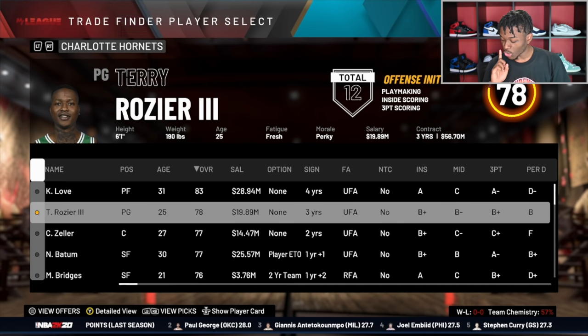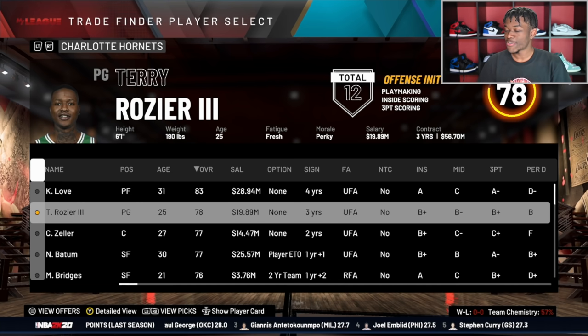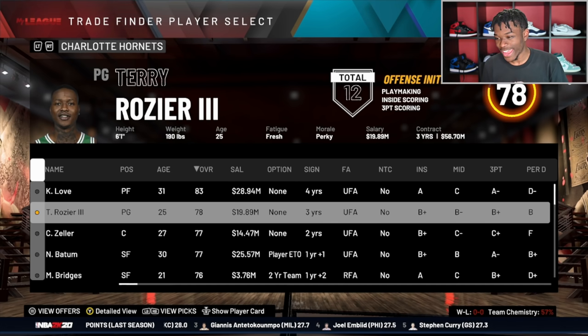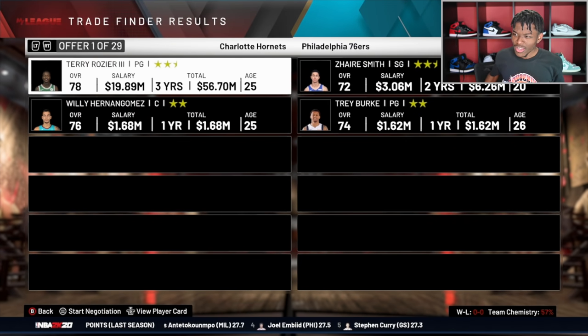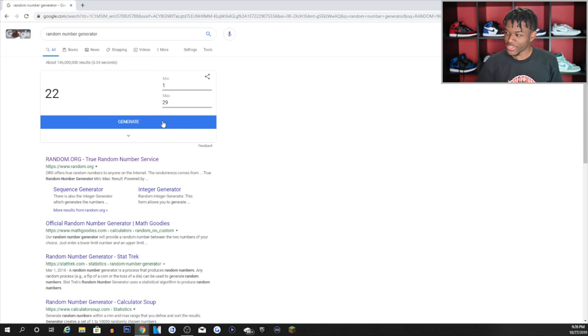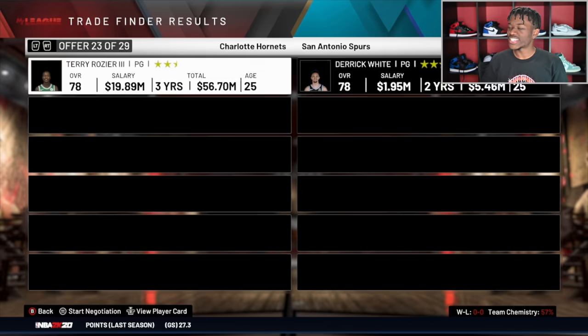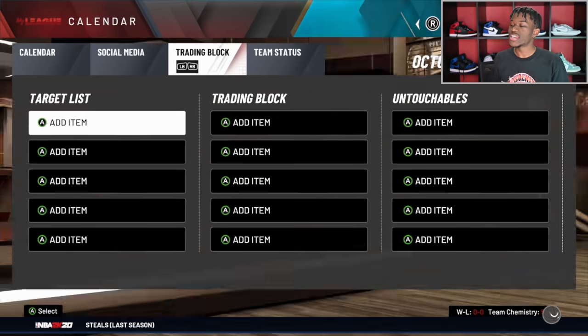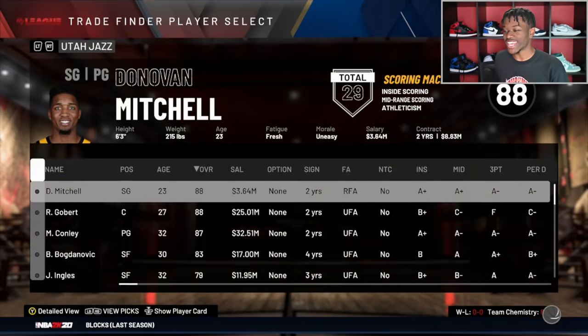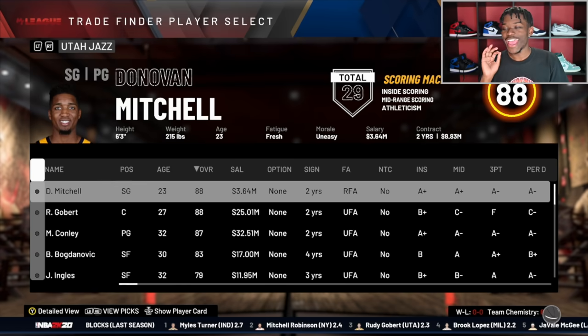The Hornets' best player is Terry Rozier and we will trade him. There are 29 offers — these are not going to be amazing trades for a guy like Terry Rozier. They get Derrick White back in return: same overall, different play styles, but the deal is done. Moving on to the Utah Jazz — their best player is Donovan Mitchell. He is higher on the tier ranking right now even though Rudy Gobert is also at 88, but Donovan Mitchell is the name we're going with.